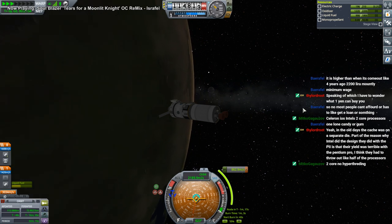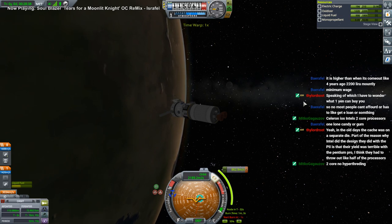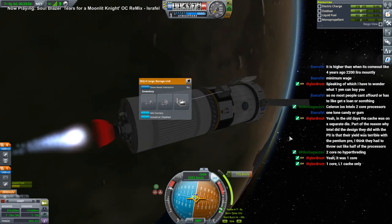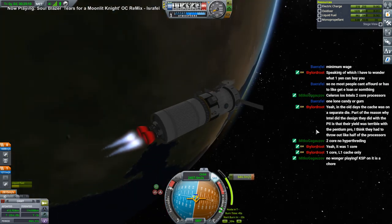Two core, no hyper-threading. I swear the original Celeron was just one core, way back when — or was it two? I'm just misremembering that. So we've got these cargo storage units with the full inventory thing — that's probably why it costs so much. Got all those fiddly bits.